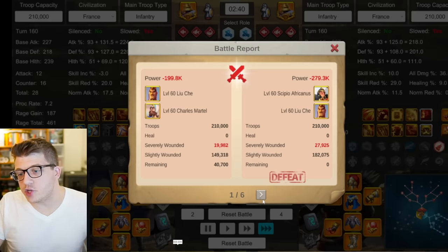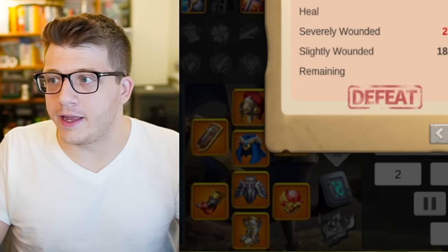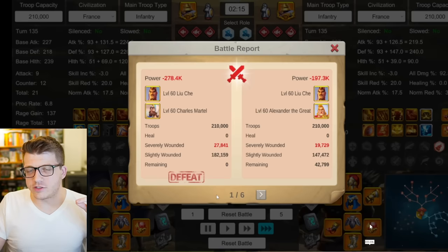If we put it up against CPO Liu Che, I got two wins with the Liu Che Martel and four wins with the CPO Liu Che. CPO Liu Che is the open field meta right now for infantry, so I didn't expect the pairing with the gold key commander to win — but it did pull out two W's, which is okay. It only barely pulled out a single victory against Liu Che Alex, which was kind of shocking. I think Liu Che Alex, because it has the shield on Alex, is just a better 1v1 dueler than the CPO Liu Che.